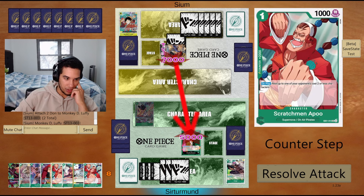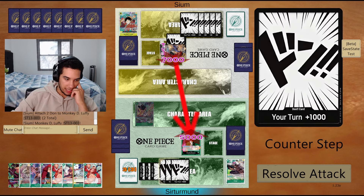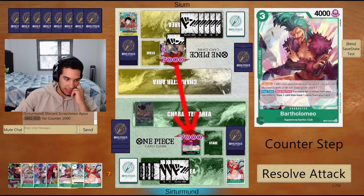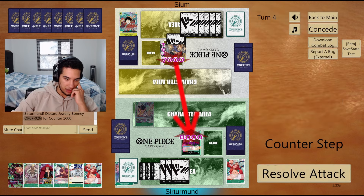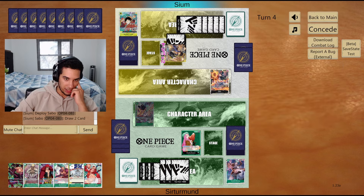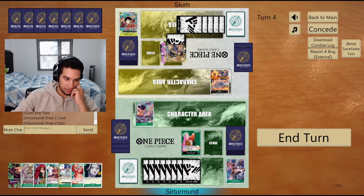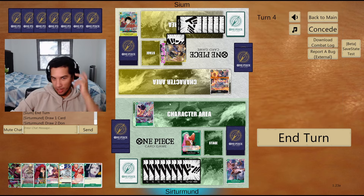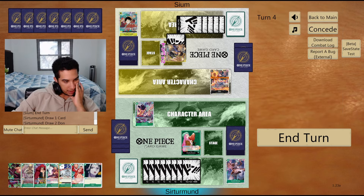Next turn we're at 8. I guess let's counter out of the turns that we know the opponent doesn't have a lot. So they go for Sabo, right? But the Sabo, we just get to rest it next turn. So they get to play Sabo here. I just don't have anything I can do this turn unfortunately.